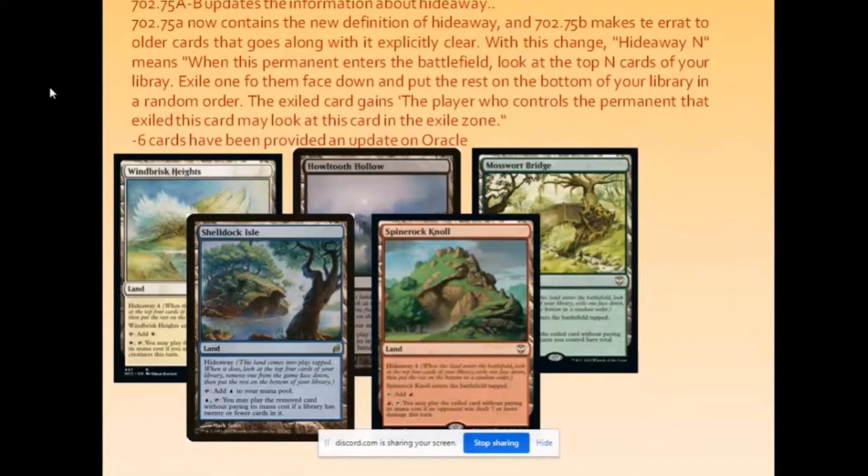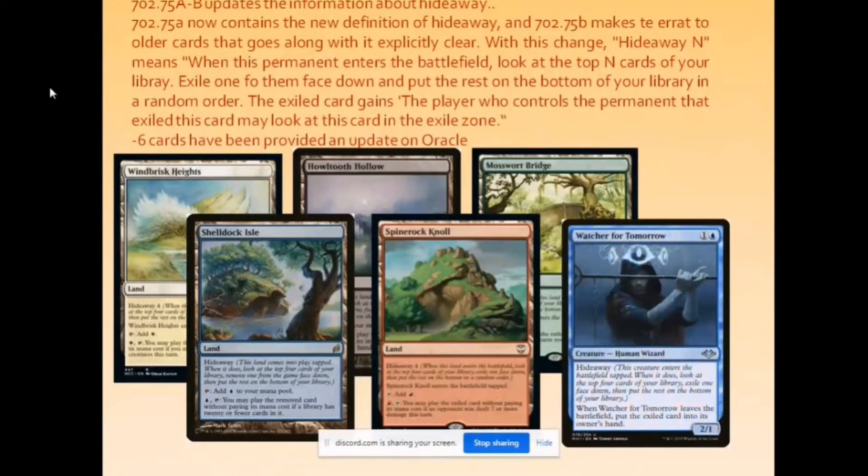Another card that received the new template for Hideaway is the one printed during Modern Masters — Watcher for Tomorrow — which also received the updated Hideaway wording.